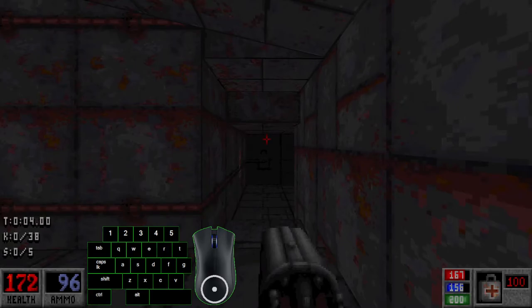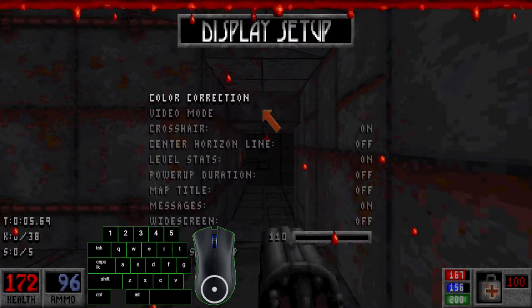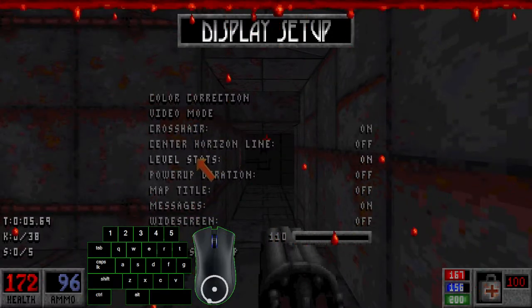That's all the end-game setting up you need. The rest you can set to your liking — your resolution, your FOV, widescreen or not, rise-and-line, stuff like that.